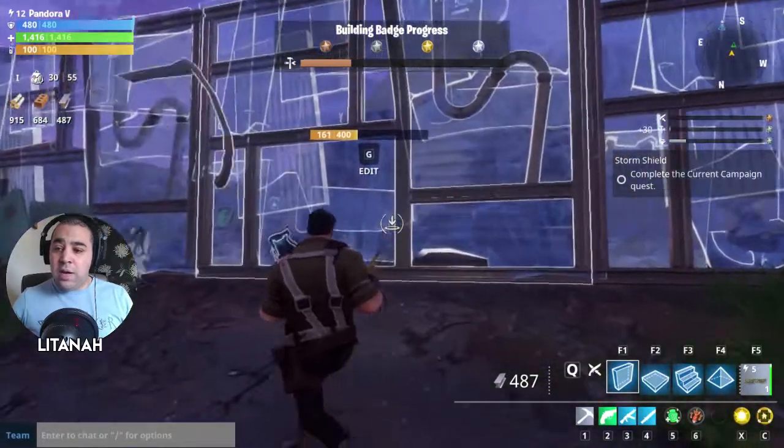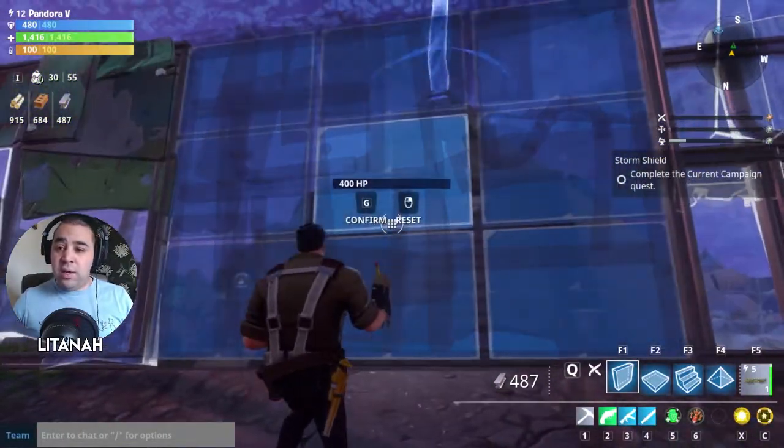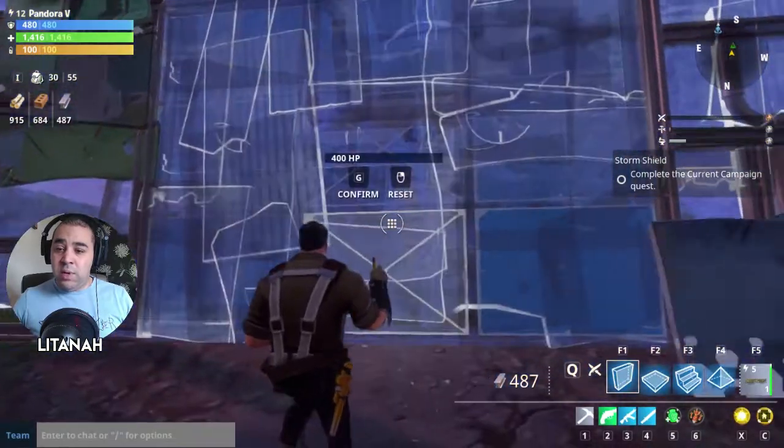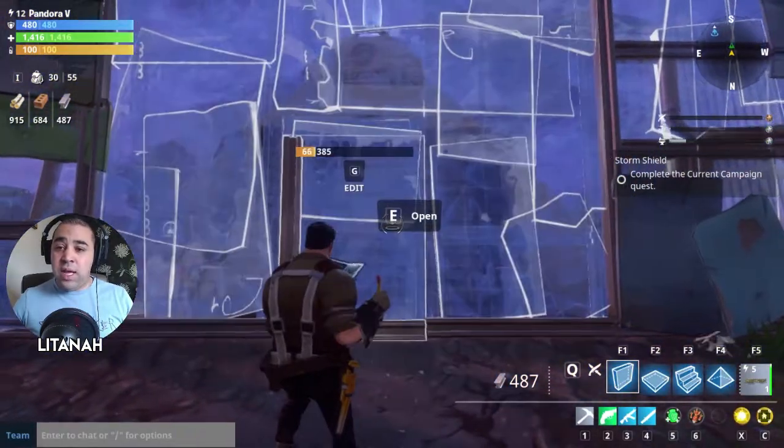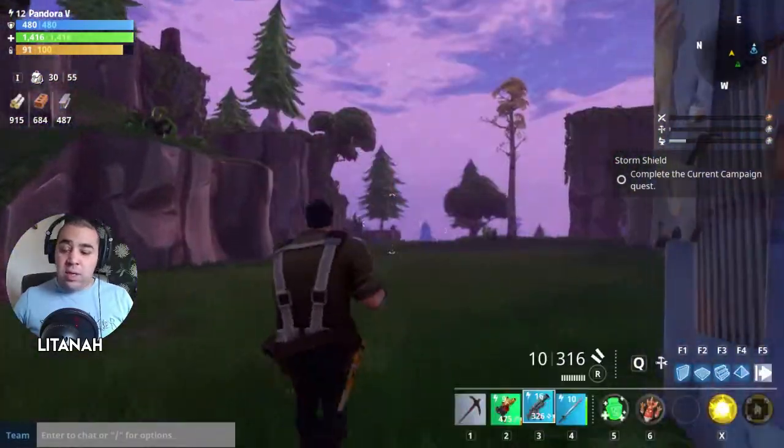If you've already built a part with a wall in it, it's fine — you can hit G and still put the door in without having to knock the whole thing down. And that's it — you've got a back door there. So we've got two sets of doors.